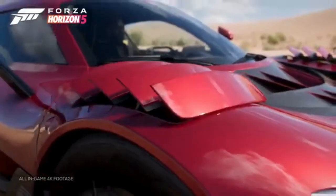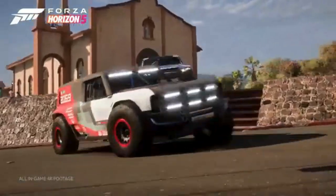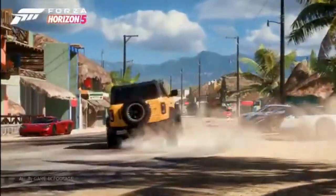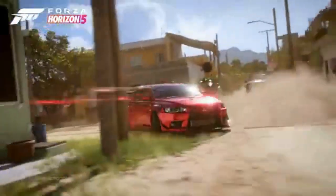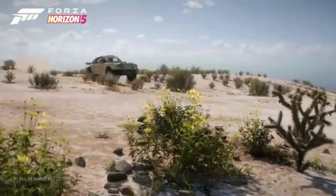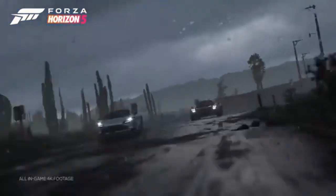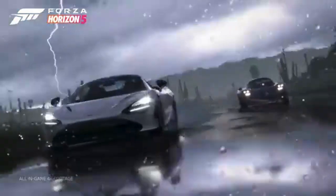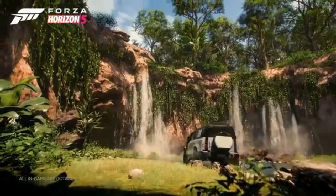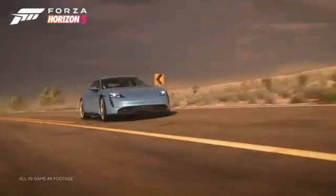And that wraps up our overview of the Forza Horizon 5 Winter Wonderland Update. From the festive return of Secret Santa to the exhilarating addition of 23 new cars — including those from the Fast and Furious franchise — this update is packed with surprises and enhancements. We'd love to hear your thoughts: are you excited about the new cars? What do you think about the gameplay changes? Share your experiences in the comments below. And don't forget, there are likely to be more events and surprises as the holiday season progresses. So stay tuned, keep racing, and make sure to hit that subscribe button and turn on notifications to stay updated on all things gaming.